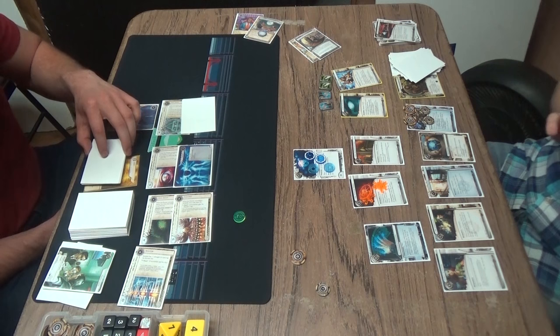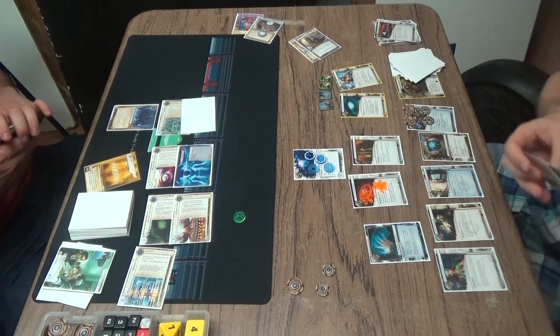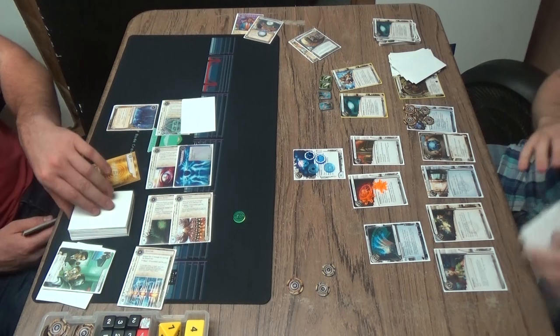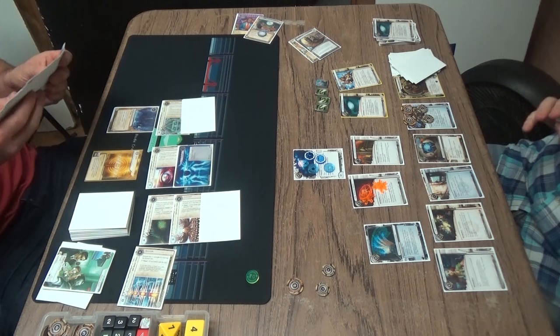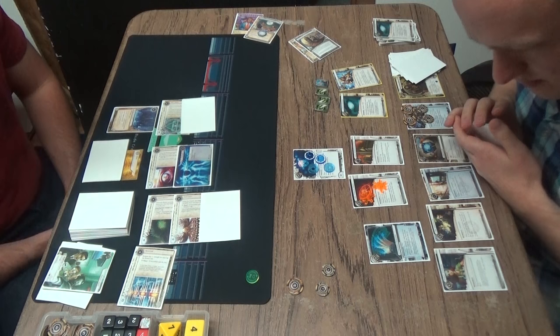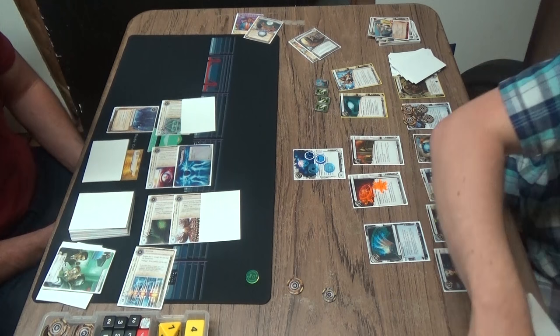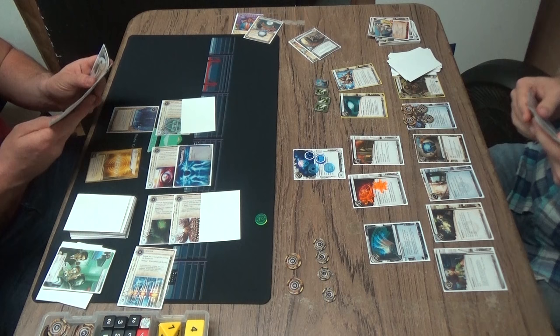Hunting Ground is going to make it really easy for him to get into R&D especially, which is really where he's going to be focusing his efforts. He's got a huge hand size now. Drug Dealer's going to keep giving him cards. Temujin's feeding him cash. Something that happened earlier that we didn't mention is that Dr. Lovegood went down, which blanks Drug Dealer — meaning you don't have to lose a credit, but based on the way Drug Dealer works you still get to draw a card, so it's all good. Archer just taking two credits and installing ice over R&D, really signaling that he does not have agendas in HQ.